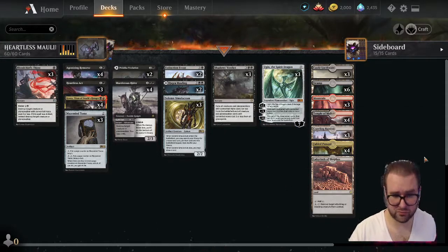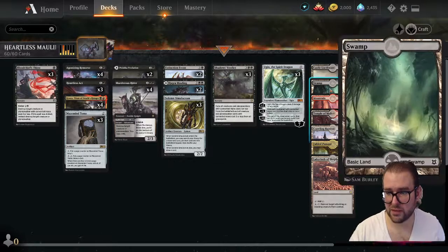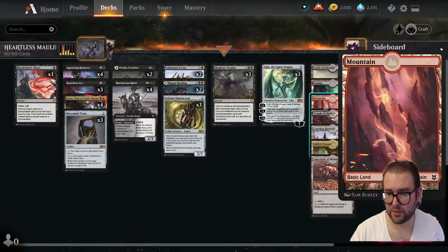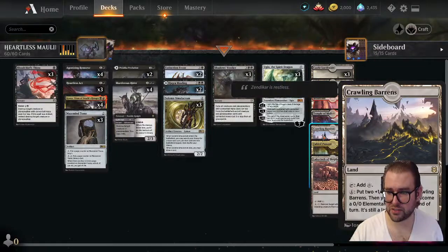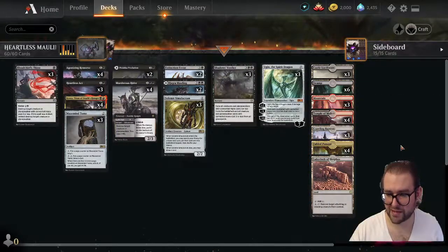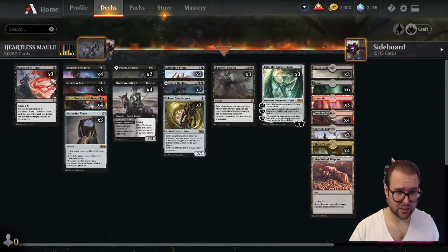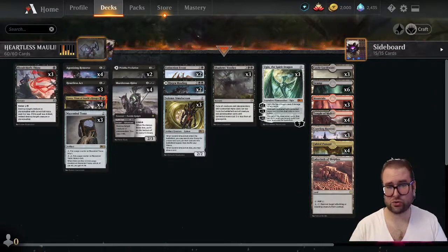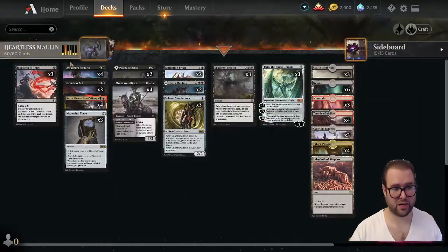For the mana base: three copies of Castle Locthwain, six Swamps, three Mountains, the full playset of Temple of Malice, three copies of Crawling Barrens, full playset of Fabled Passage, and one Labyrinth of Skophos.